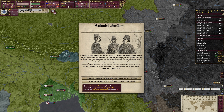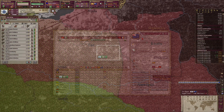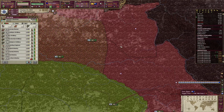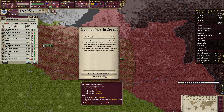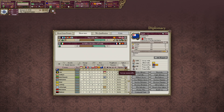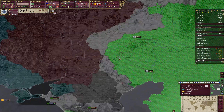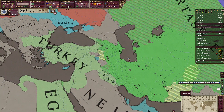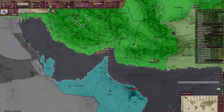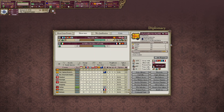I got an event giving me a casus belli on Japan to take one of their colonies bordering me, which was a pretty simple war since Japan was weak. During that war I noticed a Great War was happening and I was able to join a side against Scandinavia, who still owned that little island off the coast of Persia. I had a core on that island and needed it to form a special nation that would give me more pops.